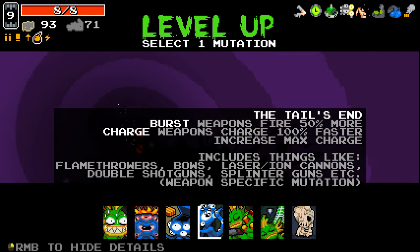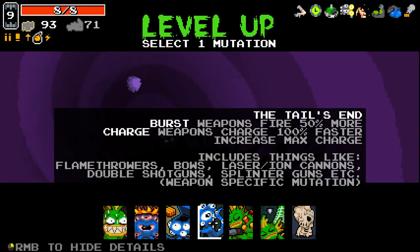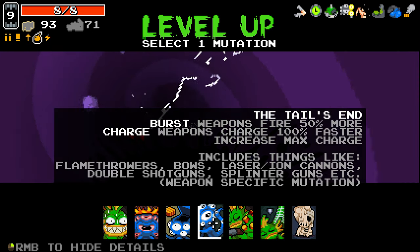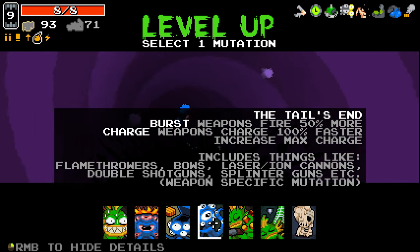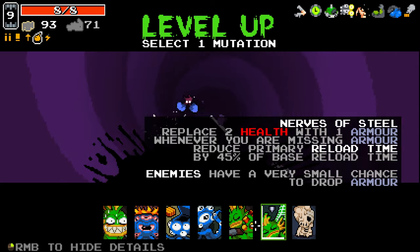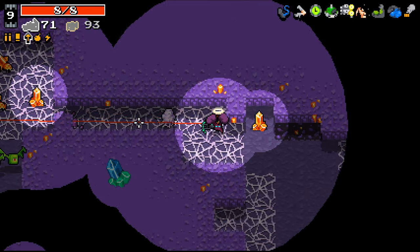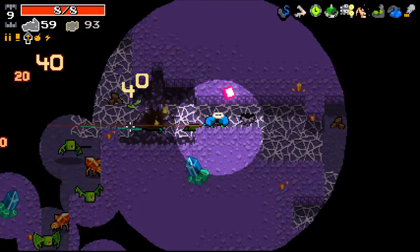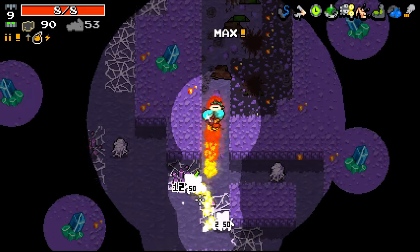Level 9 — I've still never been able to use this effectively. Burst weapons fire 50% more — includes flamethrowers, bows, lasers, iron cannons, double shotguns, splinter guns. So technically this would fire more shots. I'm going to try it and see if it fires more arrows. It definitely does. Now I think it still uses ammo for every shot it fires, though — which is to be expected.